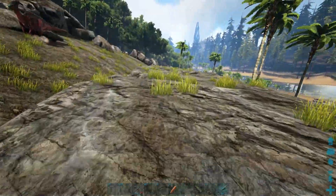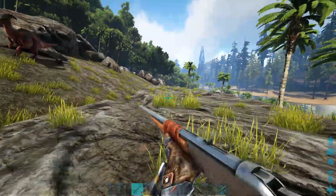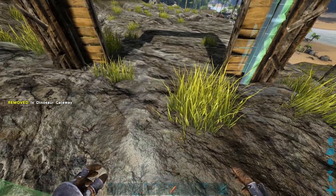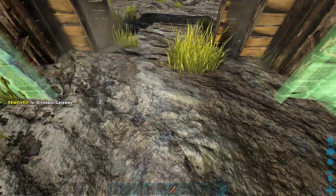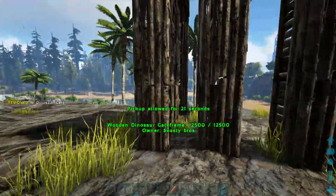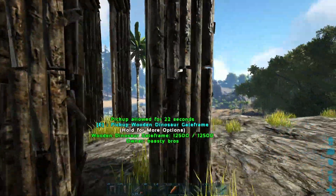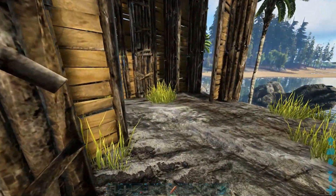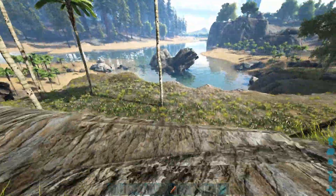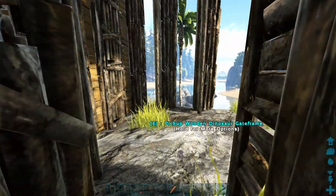To tame these guys you're going to need a little bit of a trap. I don't recommend just going and shooting them out in the sky, because they just run away 9 times out of 10. If you miss one shot or it de-renders, your whole ARG just disappears. So you want to build a little trap — three Dinosaur Gateways side by side by side. You only need three. Put a door on one side, just big enough that you can walk through it but not big enough for the ARG to fly through.